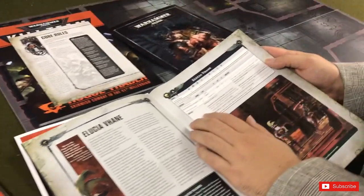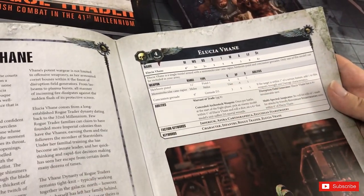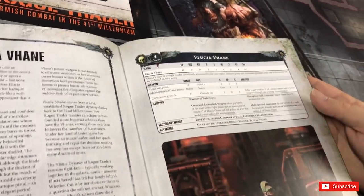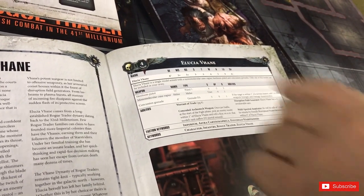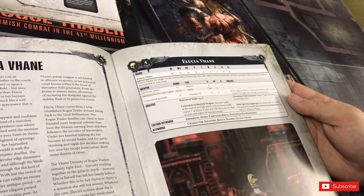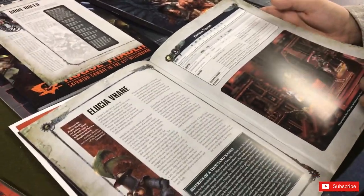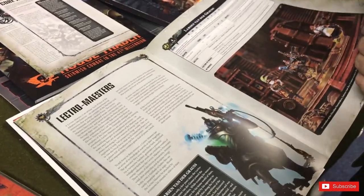She is quite tasty — her weapons are insane. Heirloom pistol: strength 4, minus 2, 2 damage, weapon skill 3. Her cane rapier: strength user, minus 4 — pretty good. Plus concussion grenades. The Warrant of Trade means they can use any imperial vehicle, so you can put them in pretty much any imperial transport you want.